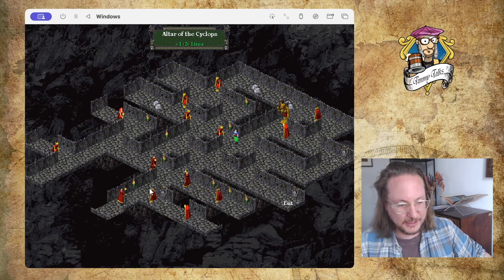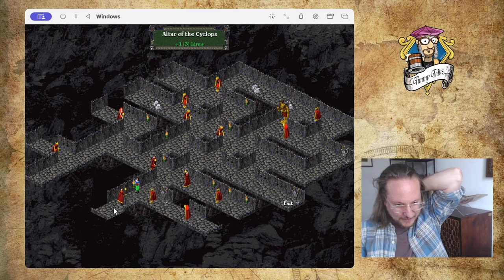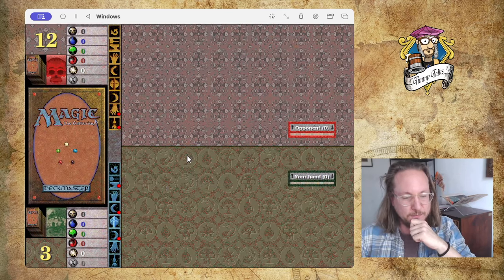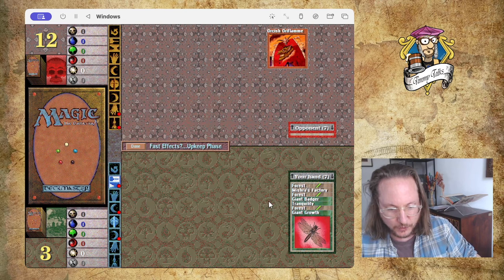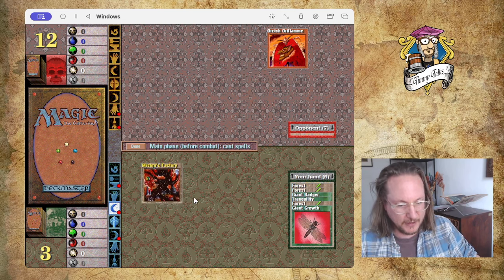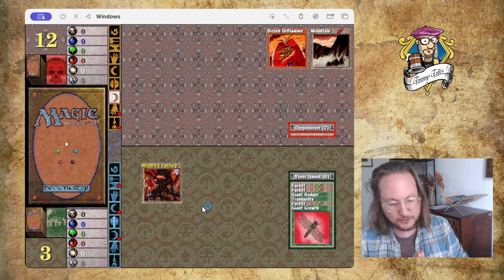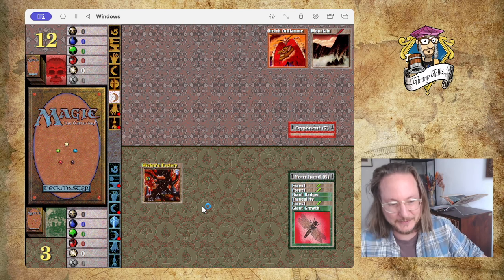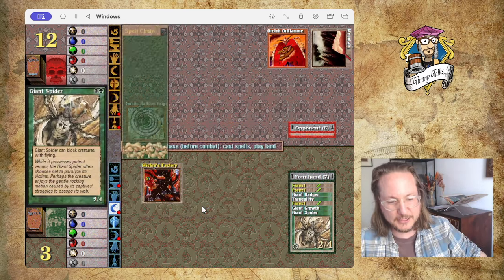Now I can start on three — that's awesome. This is so bad. I'm going to attack this guy, I think there's treasure over there. The Sorcerer — I can play first. Forest, Factory, Forest, Giant Badger, Tranquility, Forest, Giant Growth. I think I should go Factory — let's put the Factory here so I don't forget, pass turn. Don't play a bolt. There's a Balloon Brigade — that's a problem because he can fly over me.